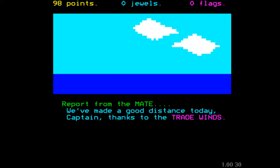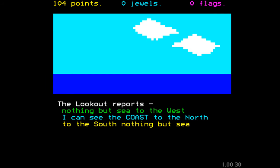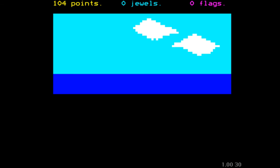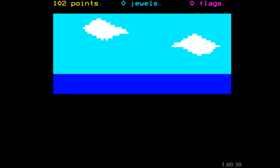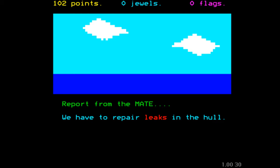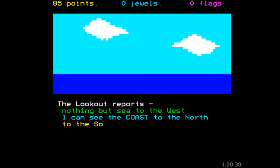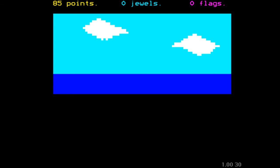Report from the mate. This time we've got some trade winds in our favour. Excellent stuff. Still more just coast, coast, coast. Let's try sailing further out to sea and see whether we get any better. Report from the mate — we have to repair leaks in the hull, lose 17 points. Well, that's a bit disappointing. Not doing too well here. Let's try sailing south and see whether we get any better. Another two points. Oh dear.